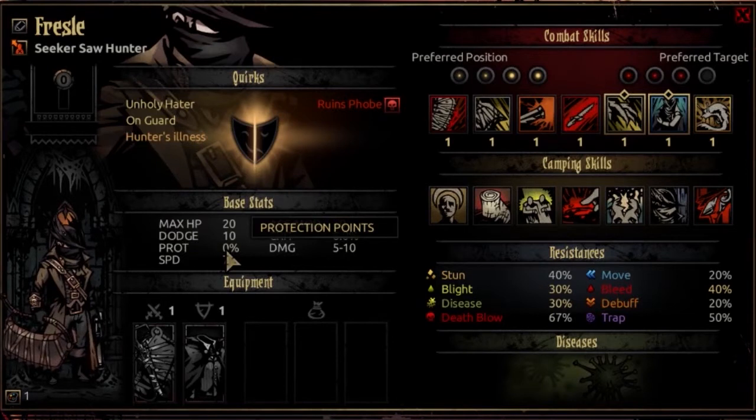The Saw Hunter's speed starts at 7, progresses to 8 at 3rd resolve, and 9 at max resolve. This is a rather fast speed track - I consider it between good and great. It's the same as Plague Doctor or Jester, and I believe Abomination has the same speed. You're going to get first turns a lot. I have a guide on how to speed fix your teams if you want to plan that kind of strategy.